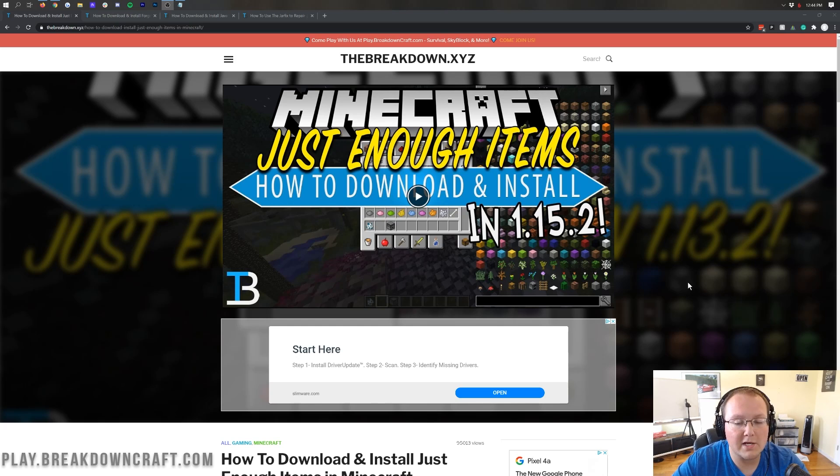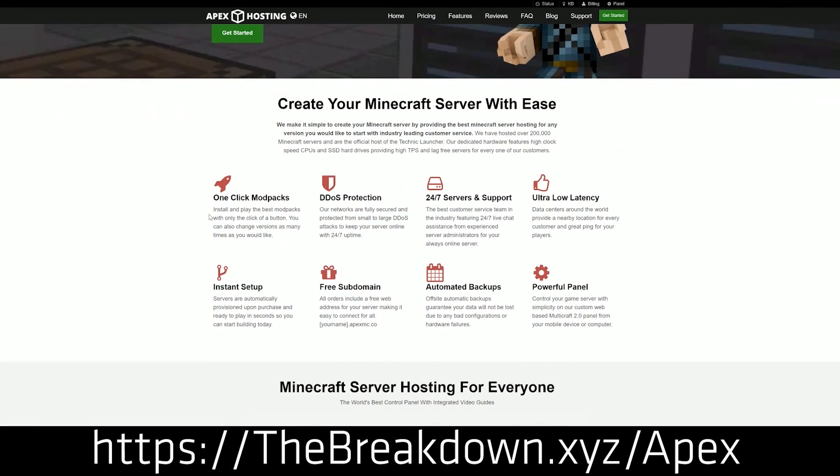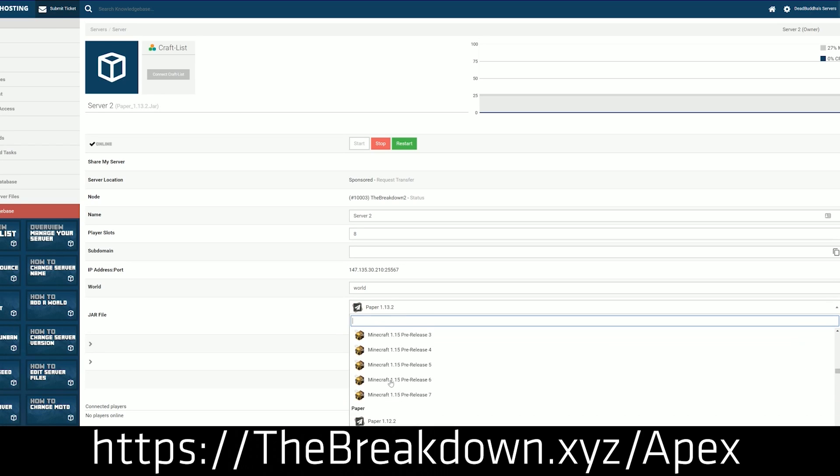First and foremost though, we do have to mention our sponsor, which is Apex Minecraft Hosting. Go to the first link down below — thebreakdown.xyz/Apex — and you get an incredible 24-hour unrestricted Minecraft server for you and your friends. We actually love Apex so much that we host our own server, play.breakdowncraft.com, on them. So if you want to start your very own Minecraft server, Apex Minecraft Hosting is the way to go.